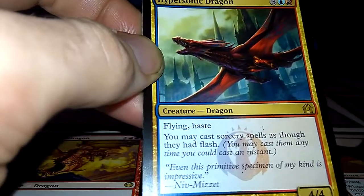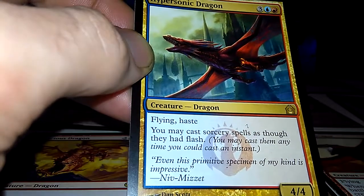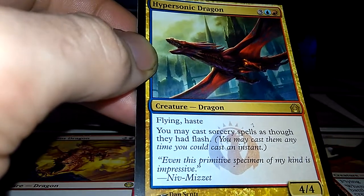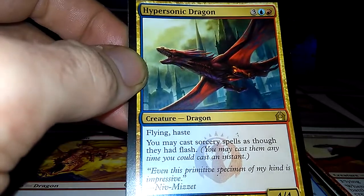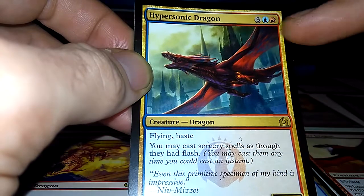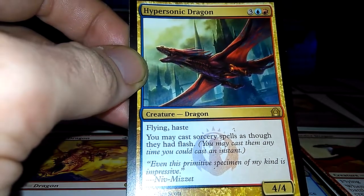Hypersonic Dragon: 4-4 flying, haste. You may cast all your sorcery spells as though they had flash. Multicolored — blue and red. This card's worth it. Rare.